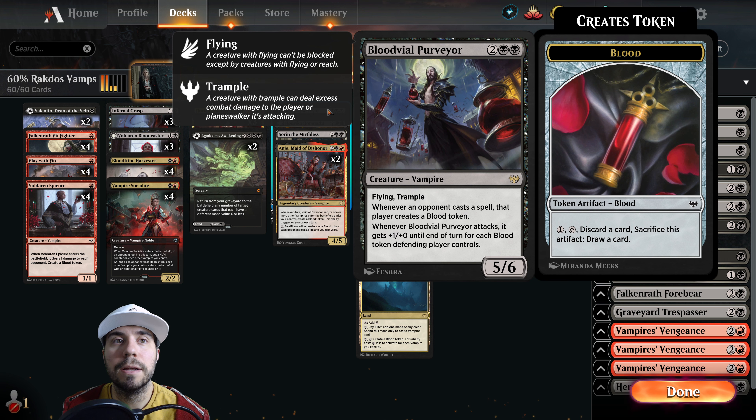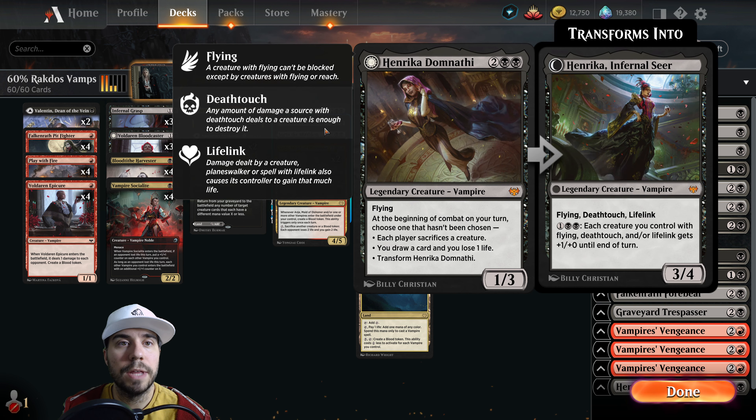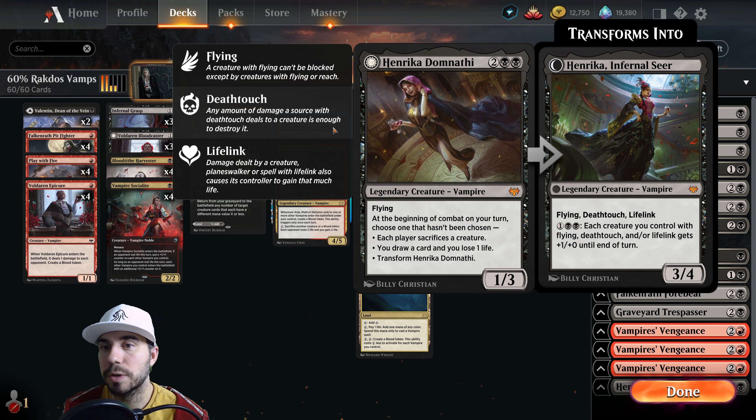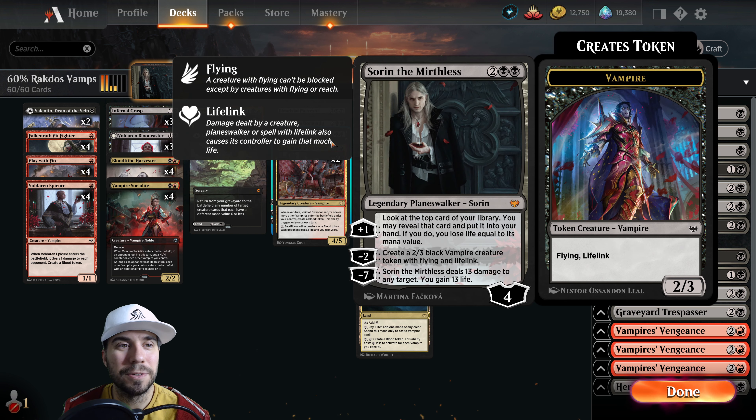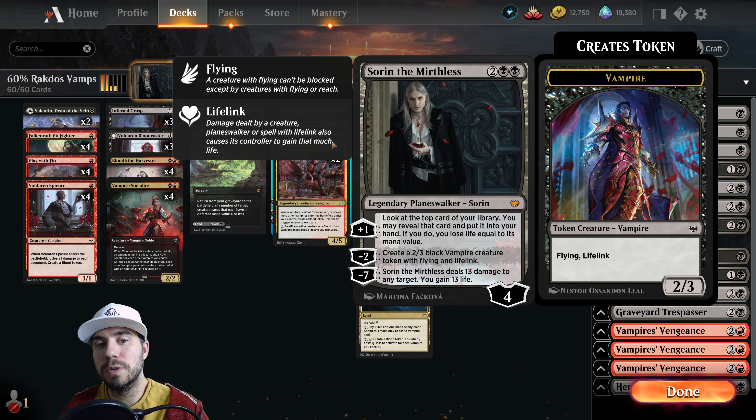We've got Agadeem's Awakening. We've got Blood Mile Purveyor — whenever our opponent casts a spell, we create a blood token and this guy gets +1/+0. Henrika is great: she's got flying, each player sacrifices a creature, we draw a card and lose some life, or we transform her into a 3/4 flying deathtouch lifelinker. Each creature we control with flying, deathtouch, and lifelink gets +1/+0 until end of turn. Good old Sorin the Mirthless — a beautiful planeswalker that does a lot of things. Mainly makes 2/3 black vampire flying tokens with lifelink.